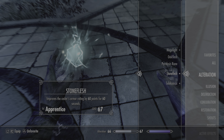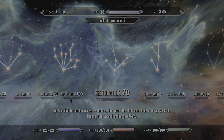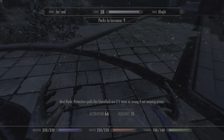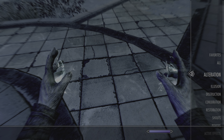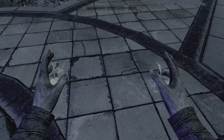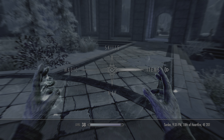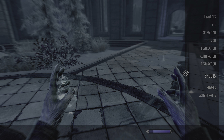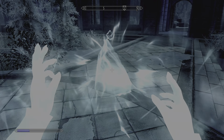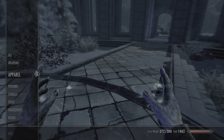Now the ones I really want to look at are Stone Flesh. Currently, Stone Flesh is supposed to increase my armor by 60. Single cast, armor is 120. And how long does that last? 59 seconds. Dual cast, 2 minutes. And it should still be the same 120.